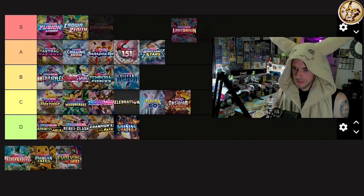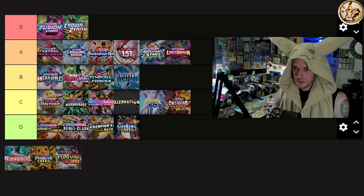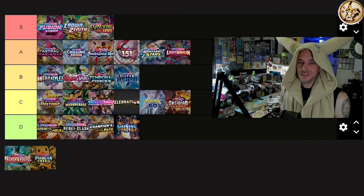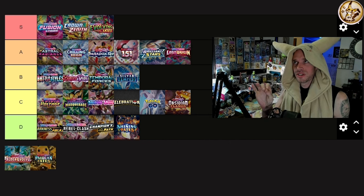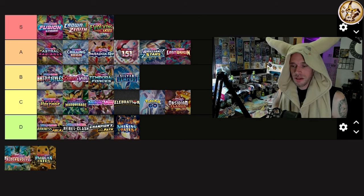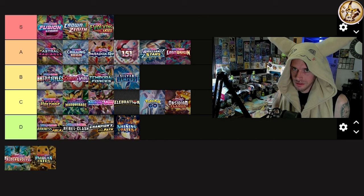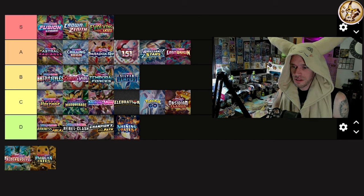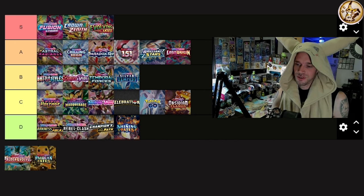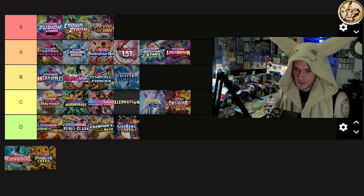Lost Origin is A tier. Evolving Skies — S tier, no question, I'll save time there. My two favorite alt arts are Dragonite V and Umbreon V. Though I think the Umbreon VMAX is very overrated in terms of card artwork and price — the Sylveon, Espeon from Fusion Strike, Leafeon — so many cards look better than Umbreon VMAX in my opinion.